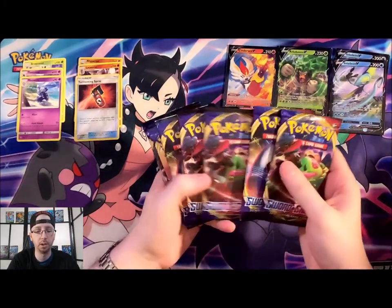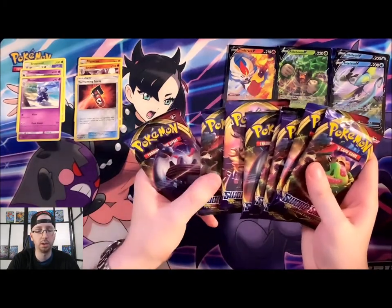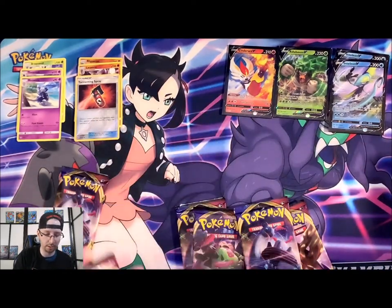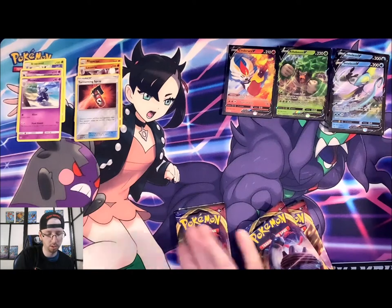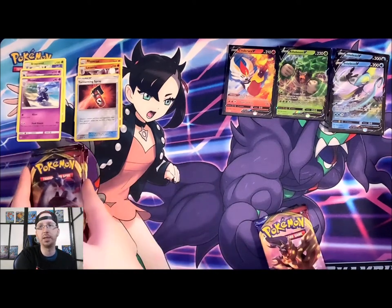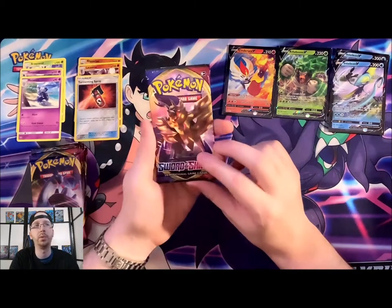We've got eight packs of Sword and Shield. Let's put all the like packs together — we'll do Zamazenta, then Lapras, then my boy Snorlax.